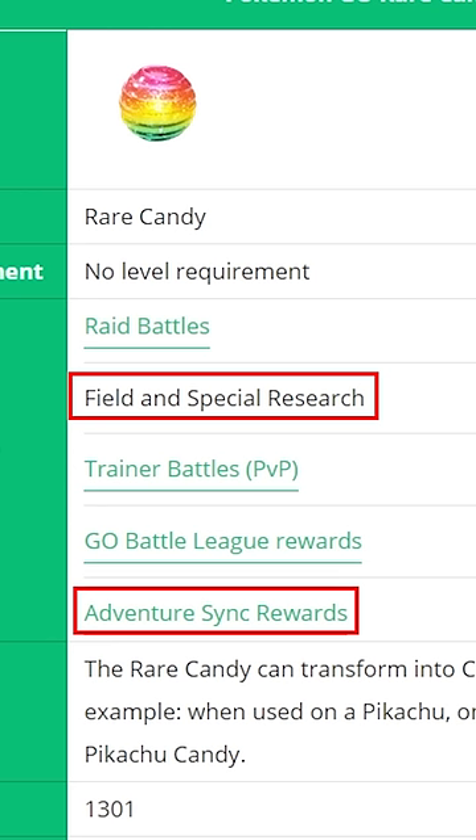Other than that, do those simple things like special research, field research, and get your Adventure Sync rewards every week. Hopefully you guys can get that rare candy to max out that Pokemon.